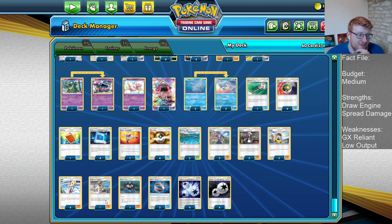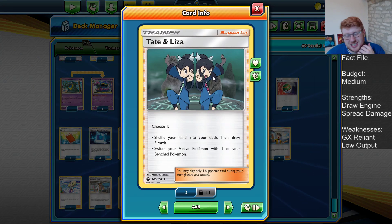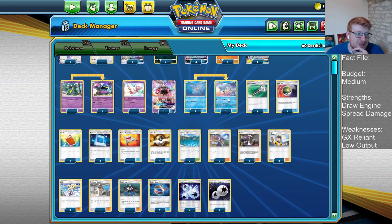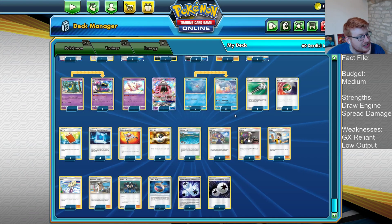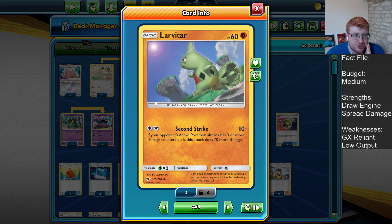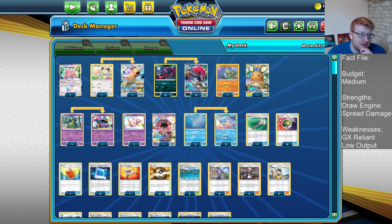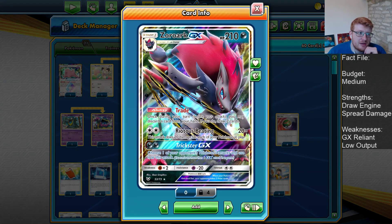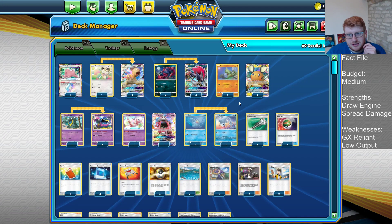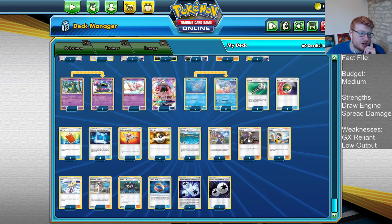It's something that Ivanov did, and I'm a fan of it after playing around with it. Initially I was like, why isn't this just a Cynthia? But the Tate and Liza has come in useful a couple of times. The one Professor Kukui is for extra damage modifiers — it can help you push with Lavitar. It's either Choice Band or Kukui that you need after doing a Dugong hit onto a Pikarom to finish them off with Second Strike. Getting over 130 HP basics with Zoroark isn't always easy without Kukui, so that's pretty helpful.